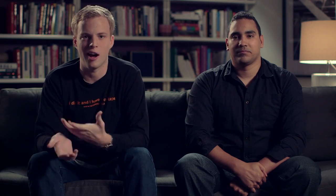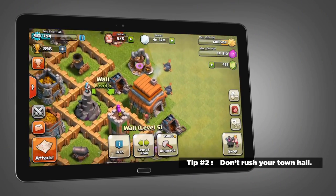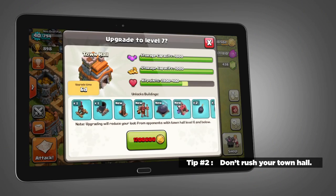Tip number two: make sure not to rush your town hall in Clash of Clans. One of the biggest mistakes that new players make is they think if they upgrade their town hall they're going to get all these great buildings, but the more you upgrade the town hall, the less resources you're going to get attacking bases that are lower than you.